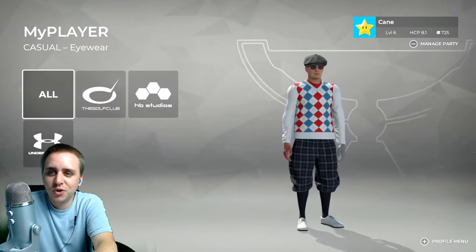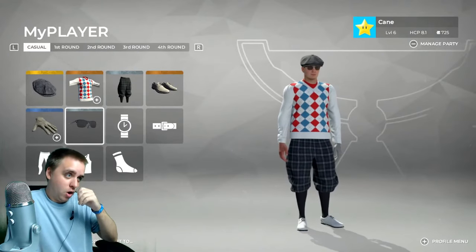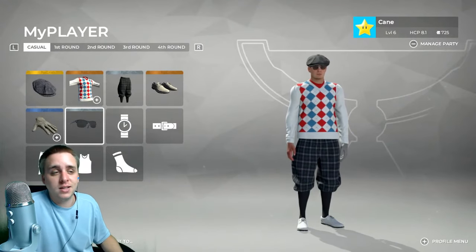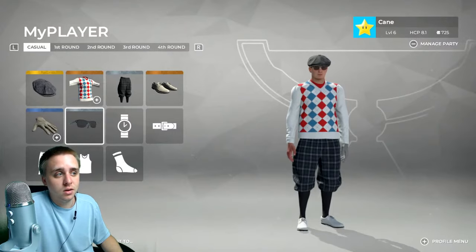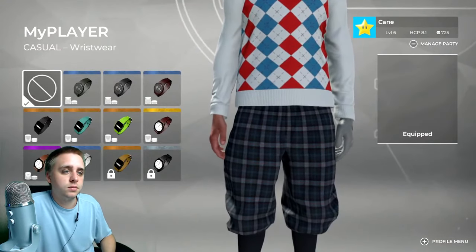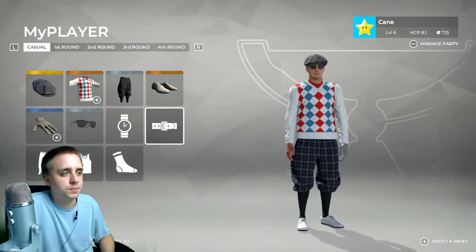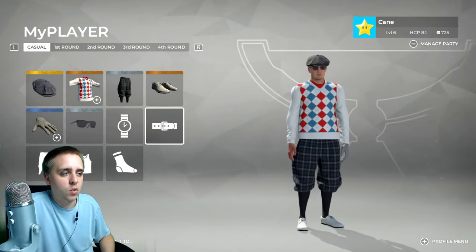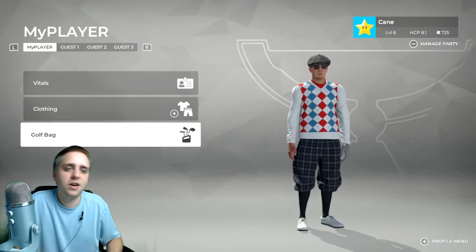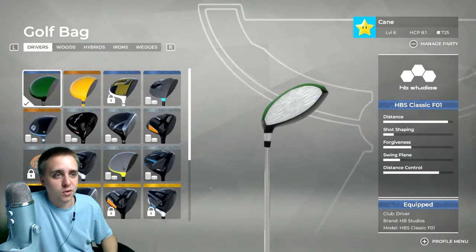This is exactly the dress code when you play IRL. If I ever go golfing I gotta go all out. I don't know where to find clothes like this — I'd probably just go to Goodwill. We'll skip the watch, I'm wearing long sleeves. I think we're ready to go! I love the look of my player. I can also go to my golf bag and take a look at upgrading clubs.